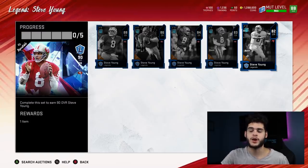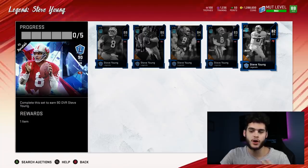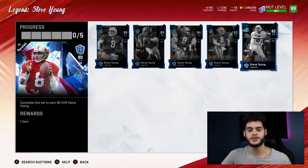That is the easiest way. When you trade legend pieces over they will be non-auctionable, but you put them into the collection — you can still use them for collections. Then you get the full player, which will be auctionable on your main account, and you can obviously sell them.